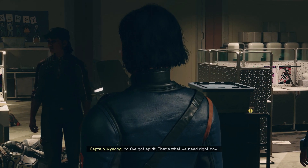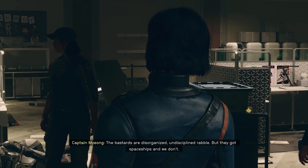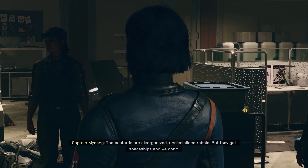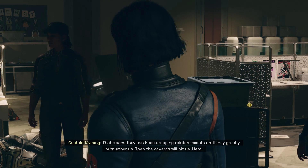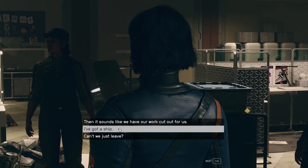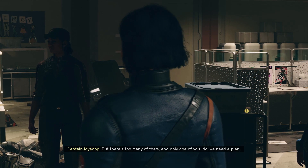That's what we need right now. 'We've bought ourselves an old-fashioned stay of execution here, but it won't last long. The bastards are disorganized, undisciplined rabble, but they've got spaceships and we don't.' I've got one. 'They'll keep dropping reinforcements until they greatly outnumber us, then the cowards will hit us hard.' Well, I've got a ship — have you ever heard of the Lodestar 2? They won't drop the reinforcements right on top of us anymore. 'But there's too many of them and only one of you — we need a plan.'